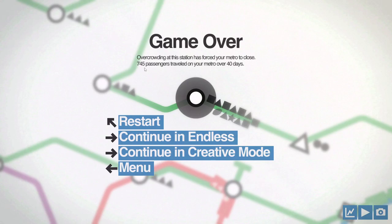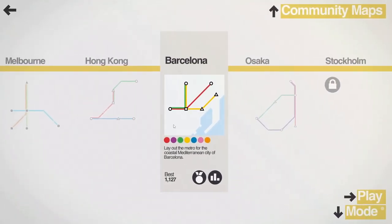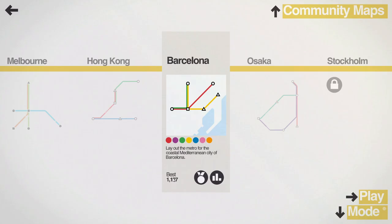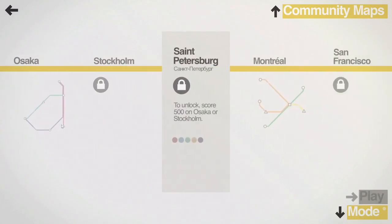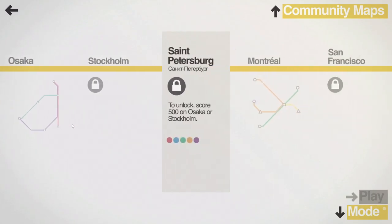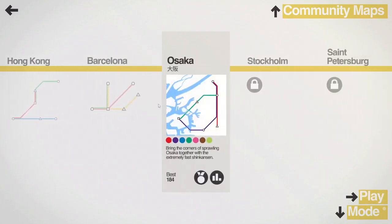We did not do very good — 745 over 40 days. That's obviously not our best score, but that's the best we're going to do. So join me next time. We're going to tackle Osaka, and we need to get 500 on this to unlock either one of these two. Because either one of these two, we need to get 500, and I did it and I did terrible. So please comment, like, and subscribe if you liked this video. I know it was a quick one, but sometimes I'm not as good at this game on other maps. Please subscribe and share it with your friends — it would really help me out a lot. I'll catch you guys in the next Mini Metro video. See you guys.